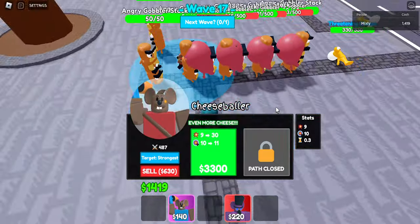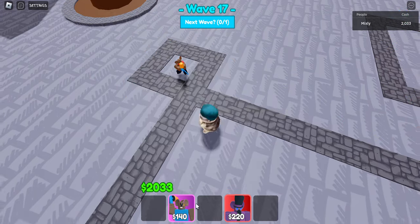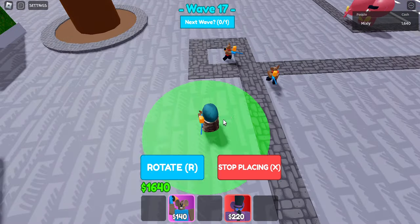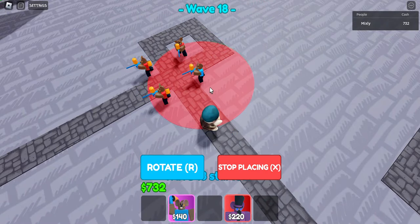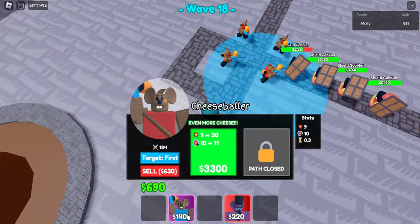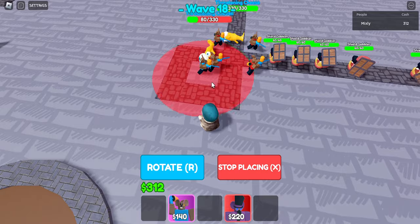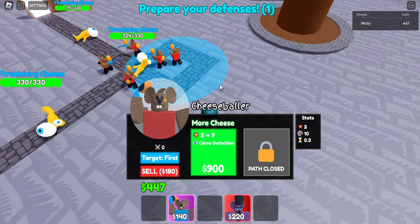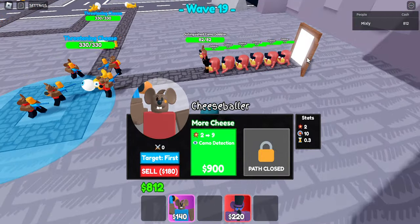I would probably put it to Strongest — it doesn't make much of a difference but it helps with things that have a lot of health like Wise Gobblers. Now I'm going to get four Cheese Ballers. These are the placements you want — I think these are the best placements. You can also fit another one in but I want to upgrade first. You want to get them as far away from the back as possible to save as much range as possible. As you can see we are literally spawn-killing right now.